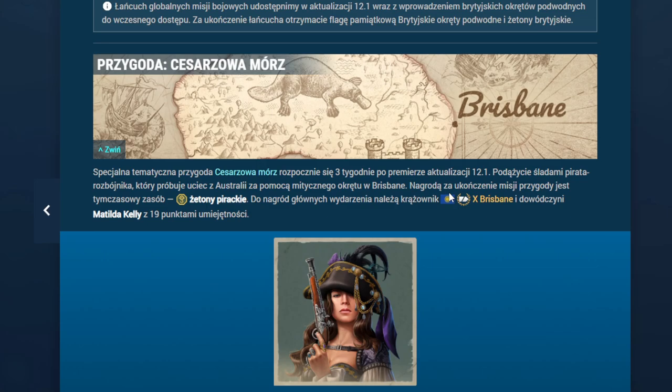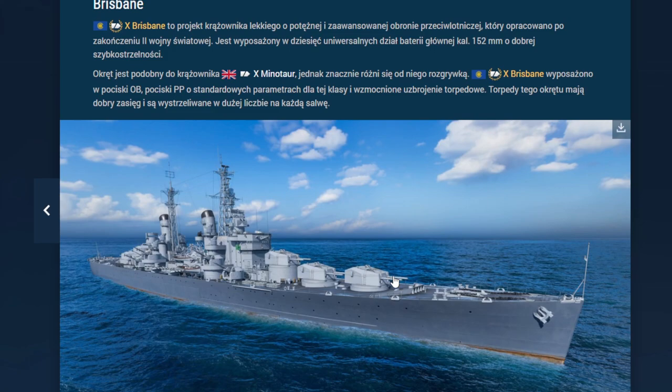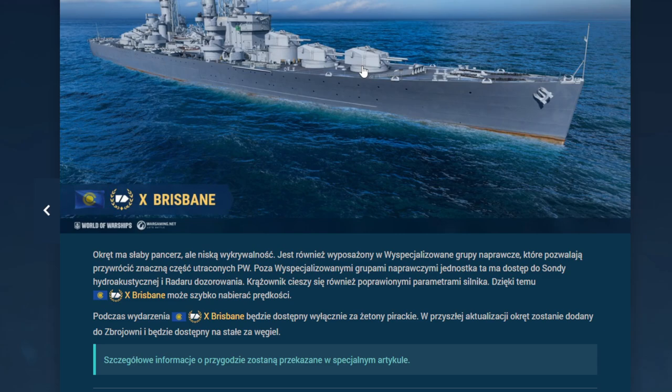Przygoda: Cesarzowa mórz — zadanie związane z otrzymaniem krążownika Brisbane. To jest taki minotaur, który nie będzie miał dymu, będzie miał obyki, radar i przyzwoitą wykrywalność. Czy to będzie warty okręt zakupu — powiemy sobie później, bo jest szansa że go sobie sprawię i będziemy na jego temat dyskutowali w oddzielnym materiale. Mamy po prostu minotaura z obekami, bez dymu, z tą samą naprawką co minotaur. Trochę kaskaderka, ale może będzie fajny.